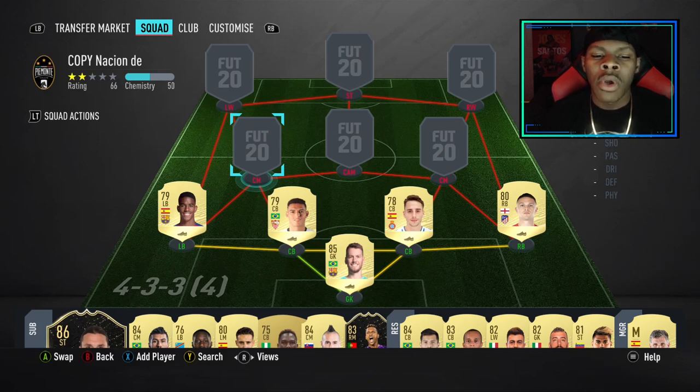In goal we have Neto, on the left we have Firpo, we have Diego Carlos, we have Calero and we have Trippier in the midfield.